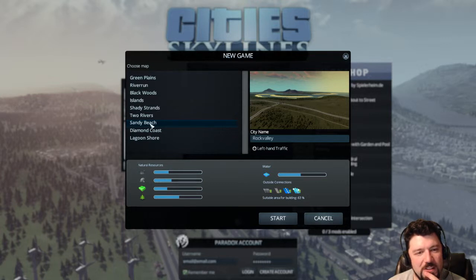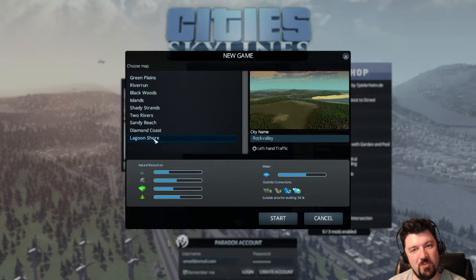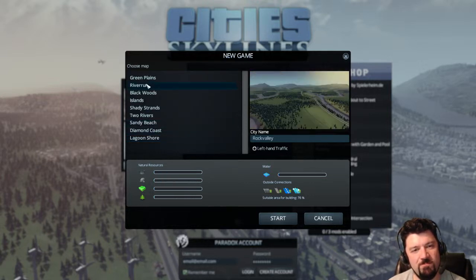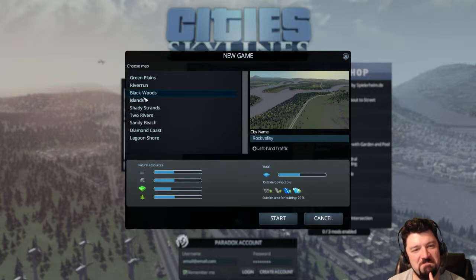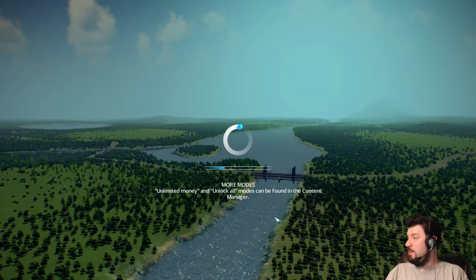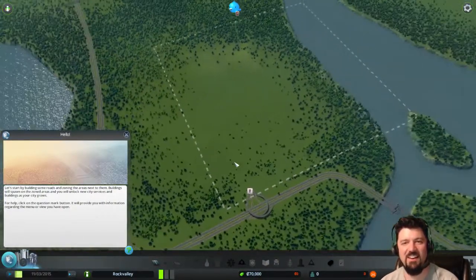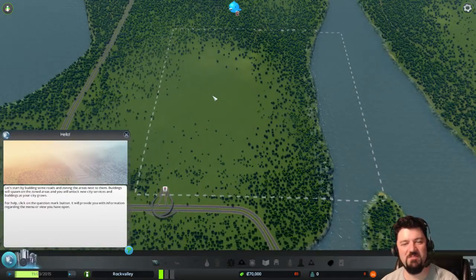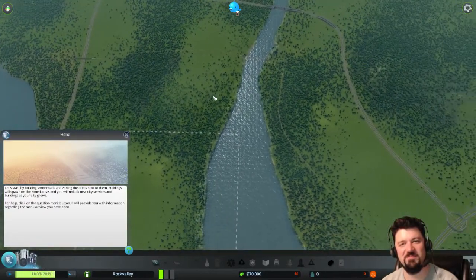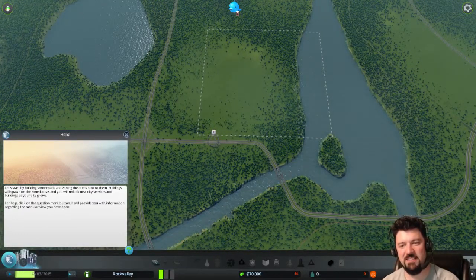Considering Two Rivers — possibly a Wheel of Time reference. It has no ship connections, but it should have everything else from the start. After settling on Two Rivers, the starting area turns out to be a nice big square of dirt with the two rivers coming together, not mostly underwater. Much better than expected.